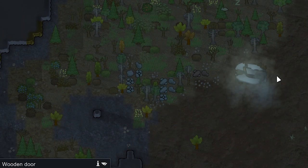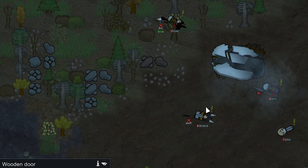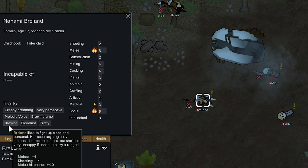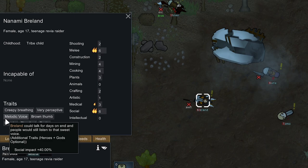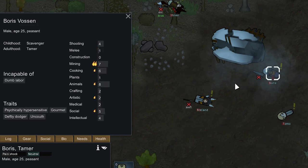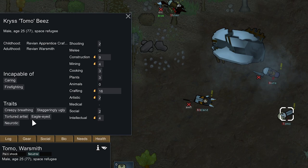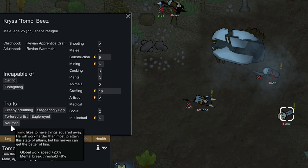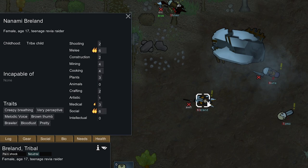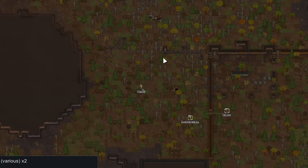We got a shuttle crash event — not optimal with manhunting creatures outside. There are four people we could potentially rescue: two Revians and two humans. Shiver doesn't seem that good, but Breland is decent in melee, a Brawler, has a Melodic Voice for more social impact, and is Pretty — so people will like her more. Of the humans, Boris covers roles we already have, but Tomo has 16 Crafting, is a Tortured Artist, and is Neurotic — increasing global work speed. We're going to try to save Tomo and Breland.